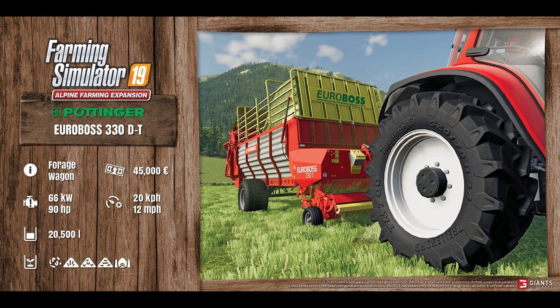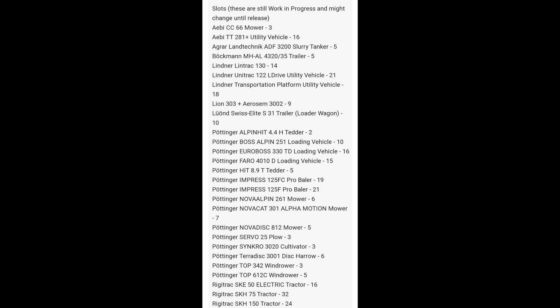The last fact sheet is the Pottinger Euro Boss 330 DT forage wagon at 45,000. Required horsepower is 90, and it holds up to 20,500 liters. This is for picking up straw, grass, whatever you need.